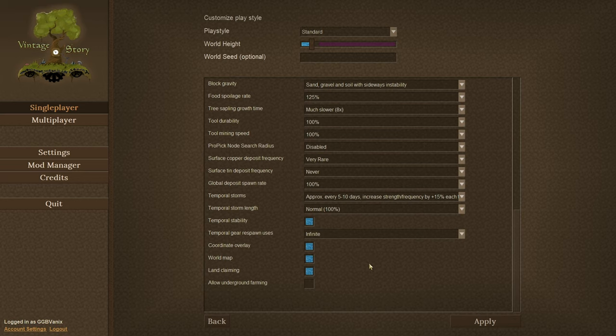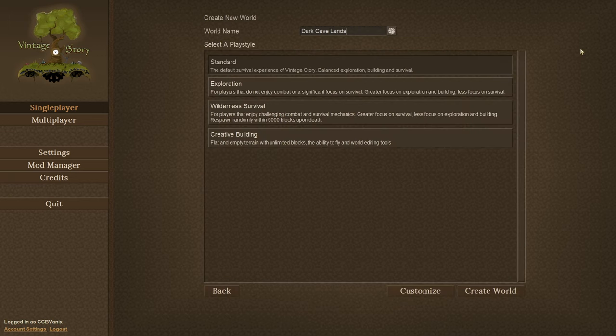We're almost done here. This looks like a new setting as of 1.15. It used to be you'd just set the respawn with the Temporal Gear and it would be infinite, but now it looks like I can only use this two times. So I will have to keep a stockpile of Temporal Gears in order to refresh the respawns - that might be a big deal later on. The rest of these settings I can check off - these are Wilderness Survival settings. Let's apply that. Even though it says Standard, we're actually playing on Wilderness Survival, except I get music now.